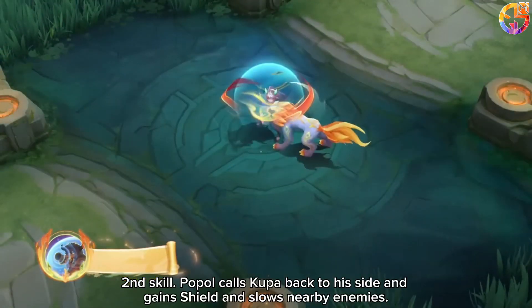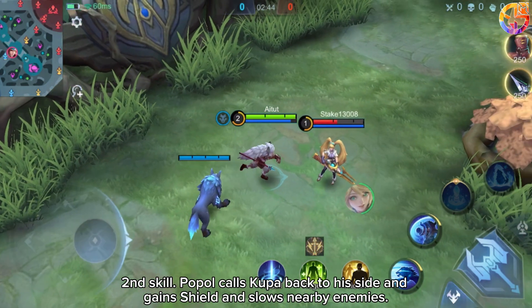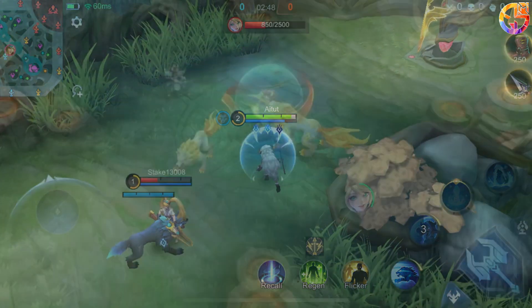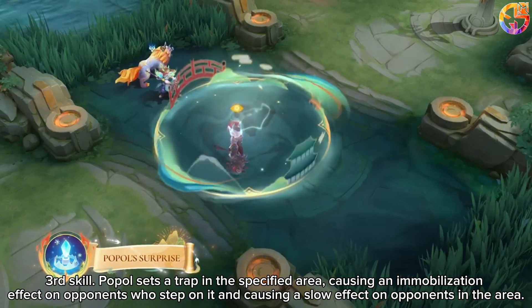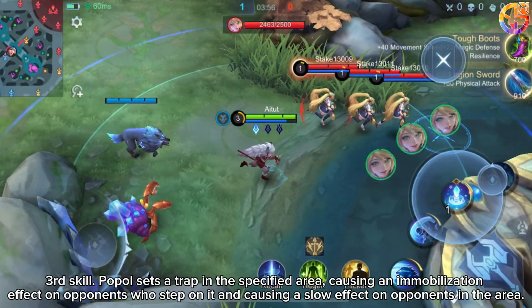Second skill: Papal calls Kewpa back to his side, gaining a shield and slowing nearby enemies. Third skill: Papal sets a trap in the specified area, causing an immobilization effect on opponents who step on it, and a slow effect on opponents in the area.